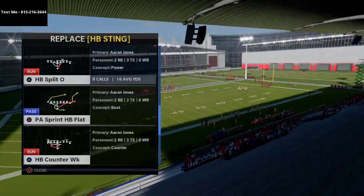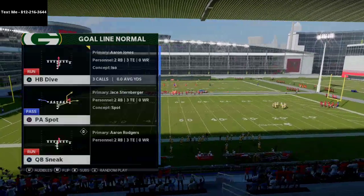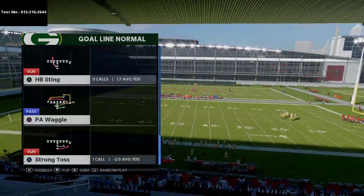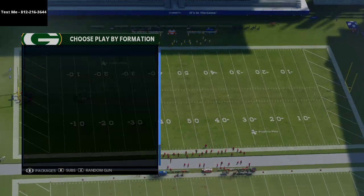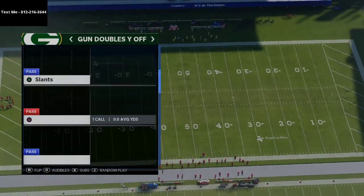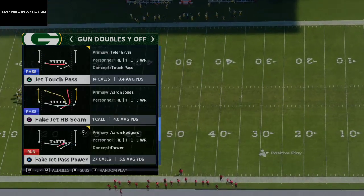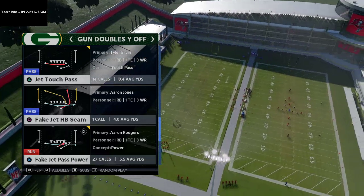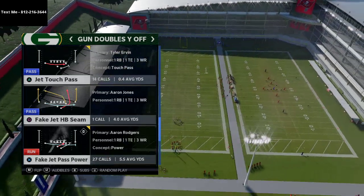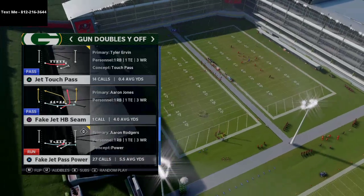If you don't want to put the halfback sting in there, I actually highly recommend the halfback split O. I think that run does a good job of not getting shot in the backfield, so it's a very good little running play to mix in. We're going to come out in a passing play. You can come out in anything you really want from this formation because all of your primary plays are going to be saved.